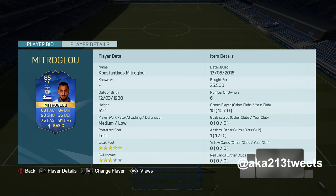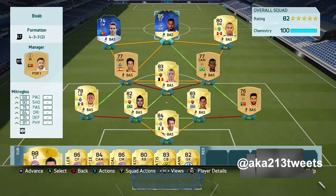He's got 91 strength, but another thing I don't like is that 37 balance. I don't know how that's gonna play out in games. Hopefully it doesn't play a big factor. We ended up getting him for 25,500 — still a pretty cheap card. We put him into a hybrid squad, and if you want to put this team together, the prices will be in the description below.